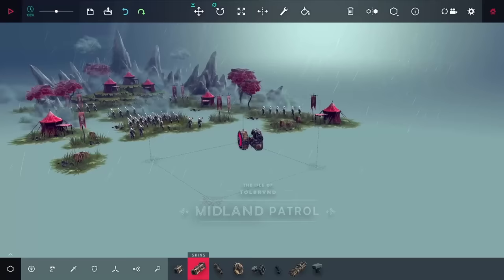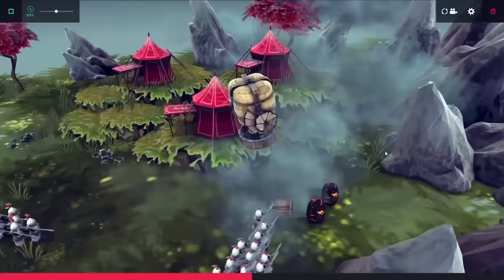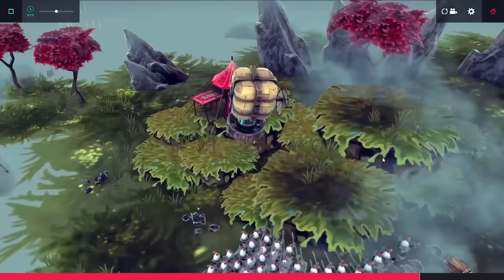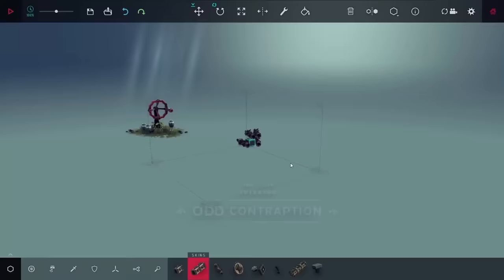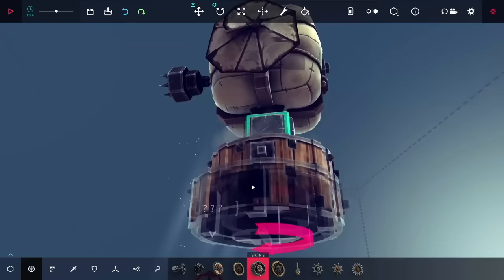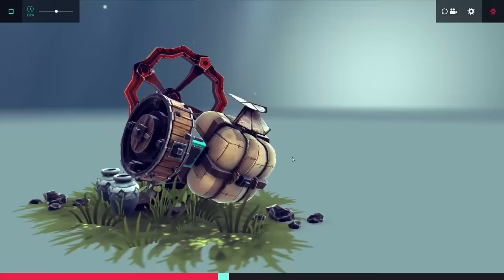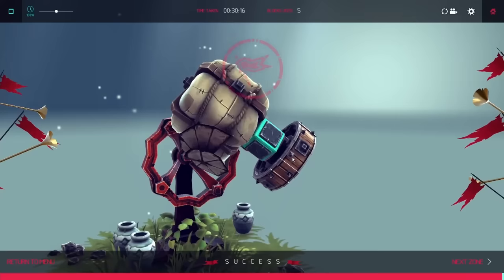Next up is Midland Patrol, and this one's also pretty easy. I just guide the guys to literally destroy their own tents, and only the last two do I actually need to run into — so with only four blocks, that one was pretty easy. Next up is Odd Contraption, which is usually pretty hard — you have to rotate around a crank a few times. I realized if I put the grabber on the side of the balloon I can latch onto it, and using my spinning block I can push around the wheel. Using the hot air balloon to pull up and push down the wheel, I'm pretty easily able to get all the way around and beat the level.